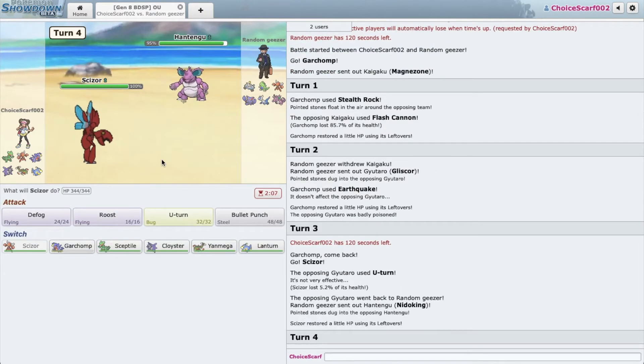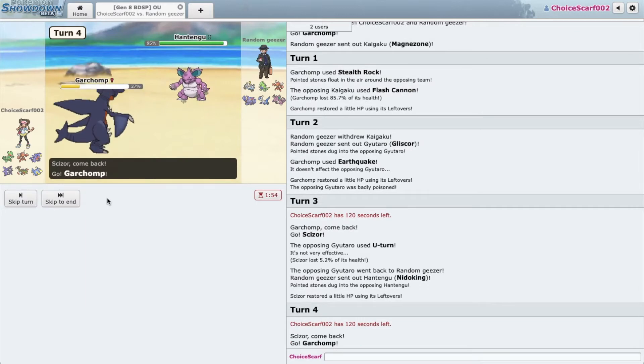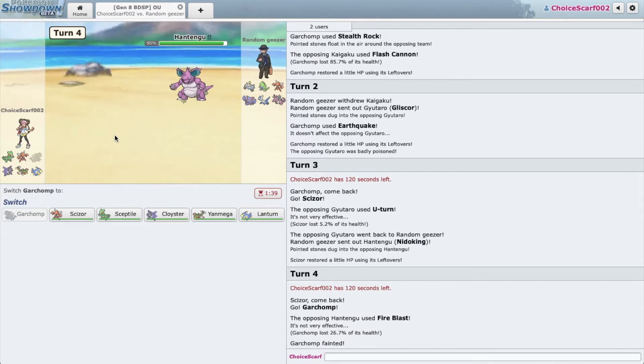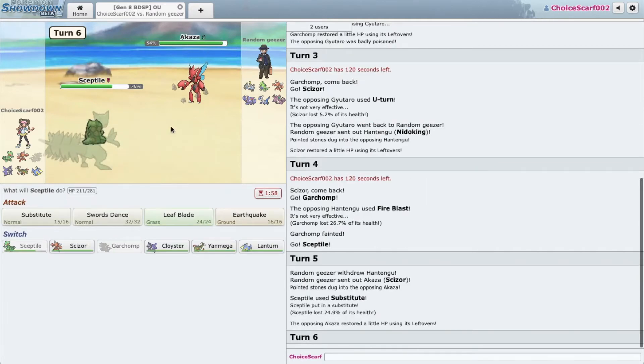He goes Nidoking — this thing's an absolute threat. My team is really weak against Nidoking. I think I need to sack Garchomp — yeah, it's going to die to a U-turn from Scizor anyways, so let's sack Garchomp. Lanturn doesn't want to take an Earth Power. Nothing on my team really wants to deal with this thing. I suppose I could go Sceptile and just sub down to Lychee Berry range — but here comes Scizor.